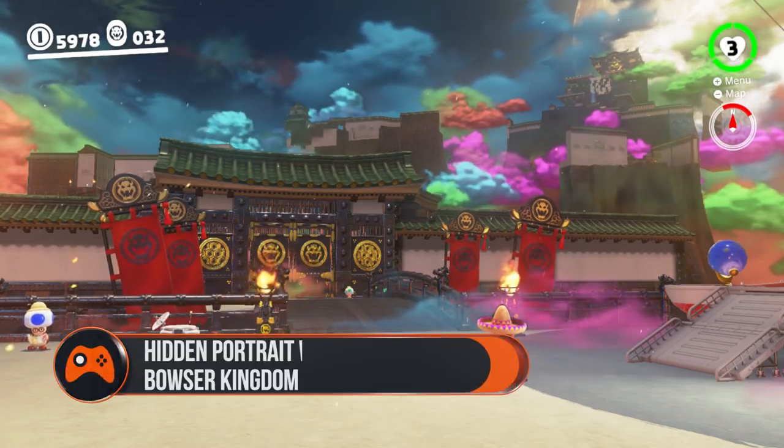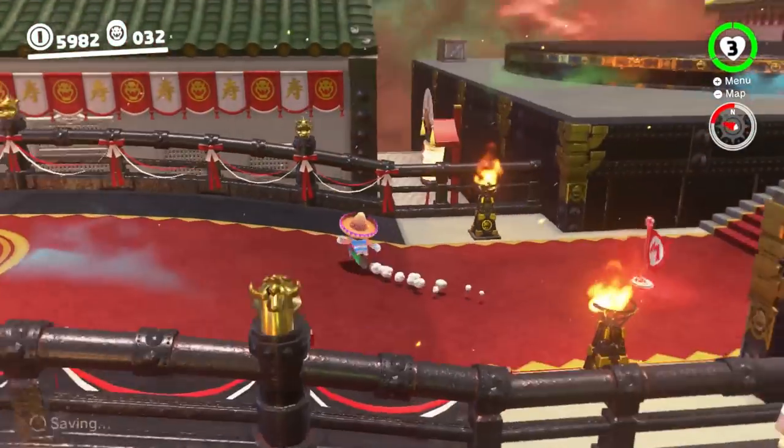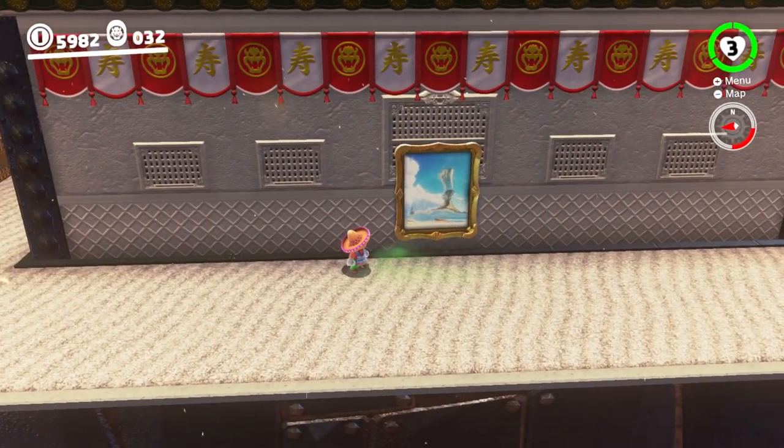Bowser's Kingdom: Once you've beaten all the broodles in Bowser's Kingdom, make sure to warp back to the main courtyard entrance. From here, jump over the railings to your left and work your way around the building that's down there. The portrait is on the wall on the opposite side to the warp point.